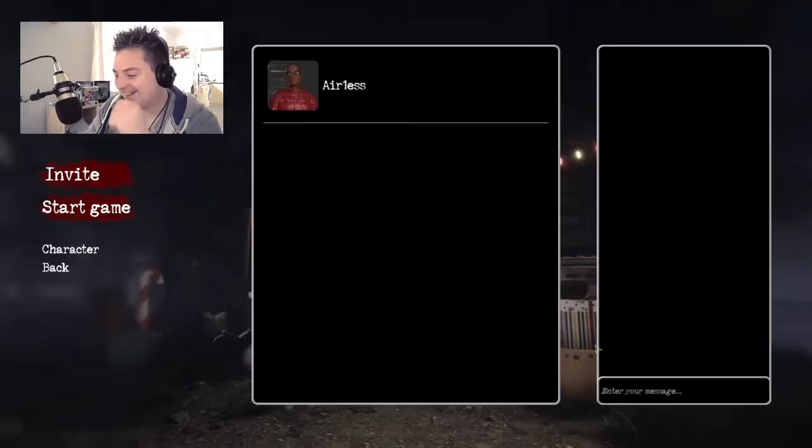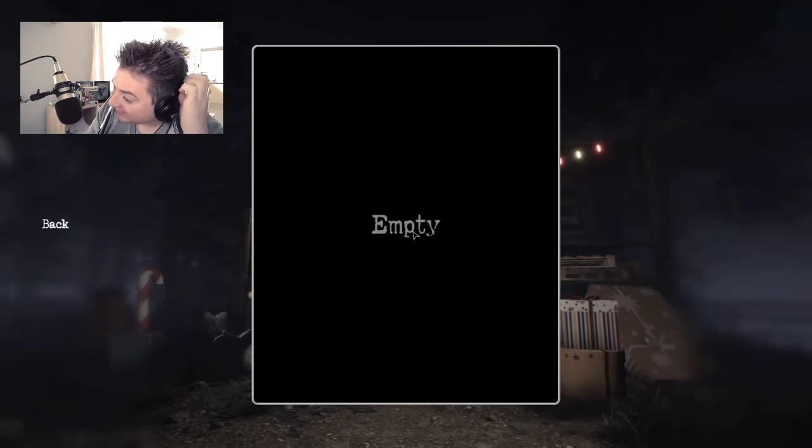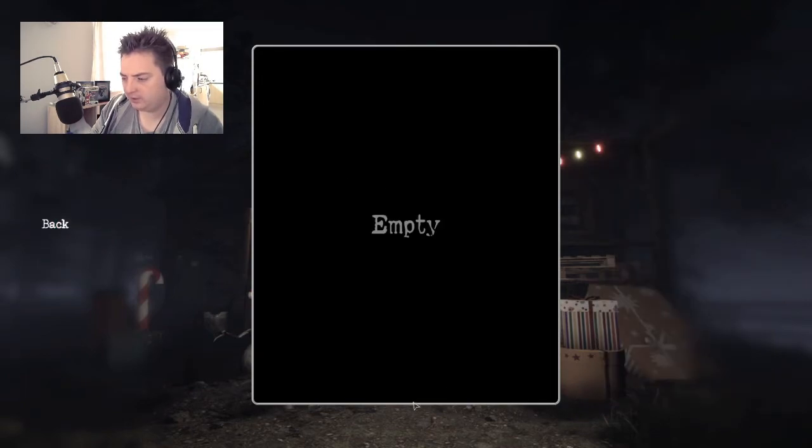My first complaint is joining my friend. When I was trying to join him on the server list, you could not find him at all. So we're trying to invite each other — 'okay, invite, invite, just click on me' — his name wasn't even there. However, the workaround was he sent me the invite directly and I joined and he saw me in the lobby, so that kind of works I guess.